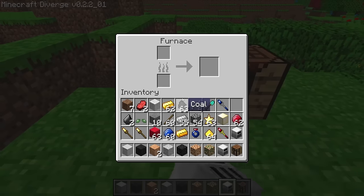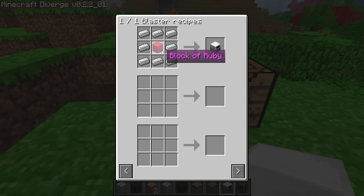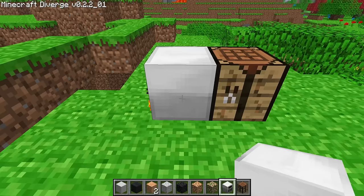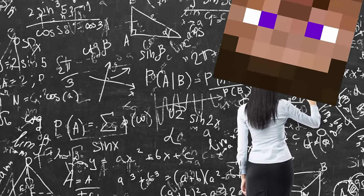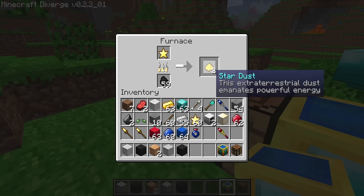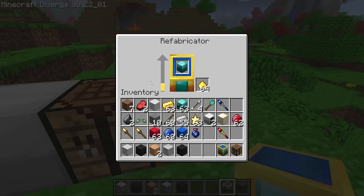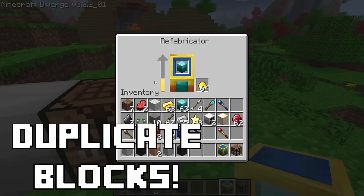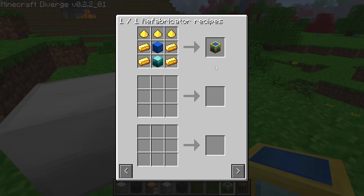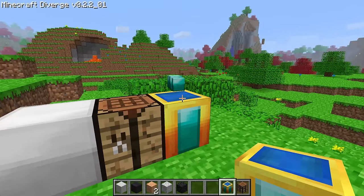First, the blaster — a hyper-speed furnace that is really expensive to make, requiring an entire ruby block in the recipe. It smelts items at quadruple the speed, with the balance being it also uses fuel twice as fast as a regular furnace, so technically it is twice as fast if you think about it that way. The other overpowered block is the refabricator. Using stardust — which you get by smelting star chunks — as fuel, you can not only repair near-broken tools but also duplicate blocks. This is incredibly useful for things like infinite diamonds, all from a fallen star. These take a full sapphire block and diamond block to create, so it takes a while to get one, but being massively rewarded would be an understatement.